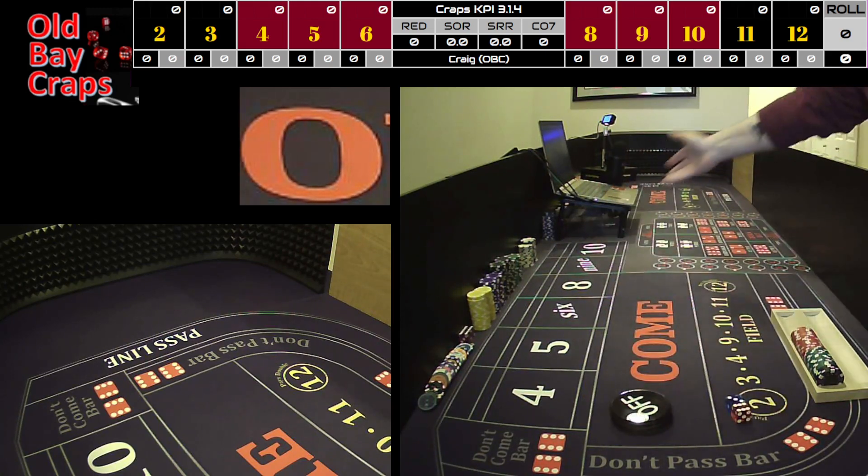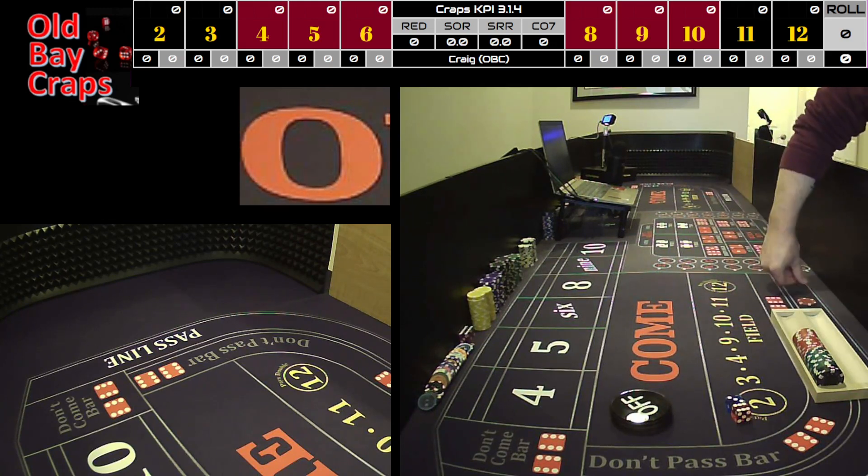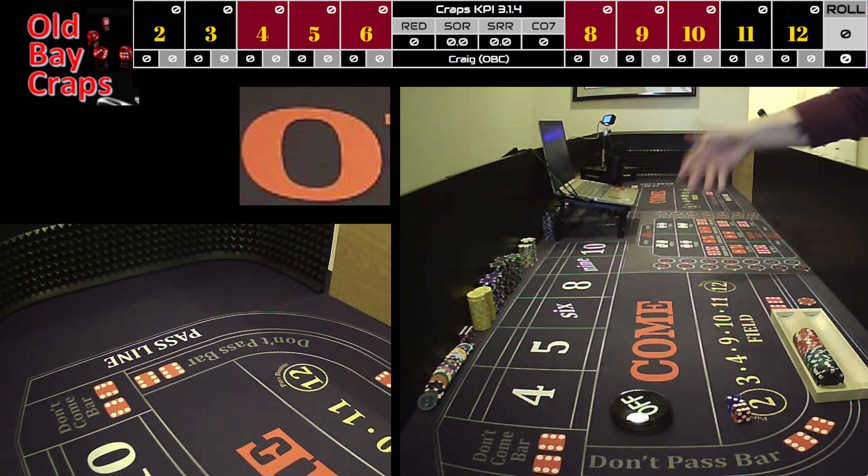We're just going to hit numbers, see what we can do with the box numbers. We're not going to do a pass — well, I'll do a $5 pass line, because I don't really feel like playing the pass line. So even though it's a $5 table, we're going to play like it's a $25 table.